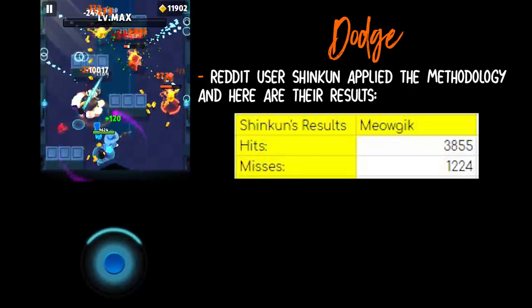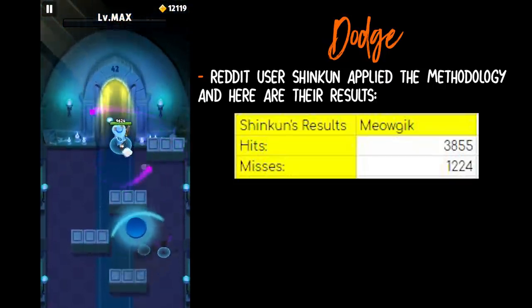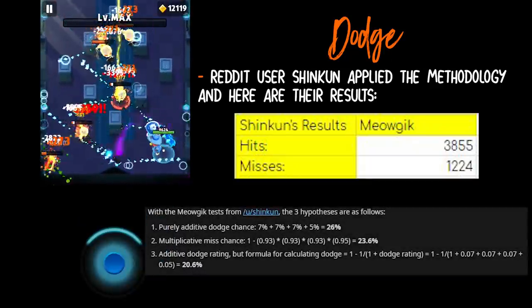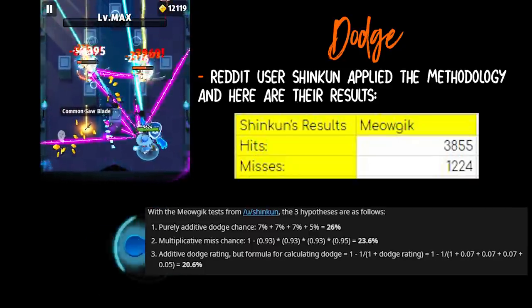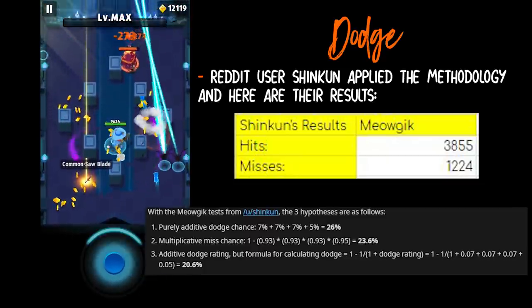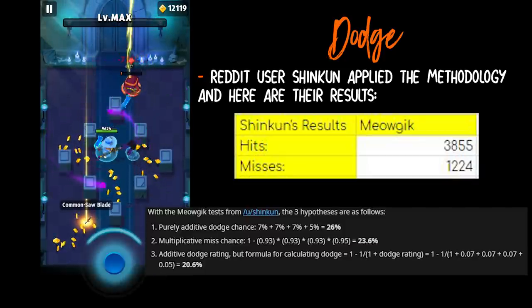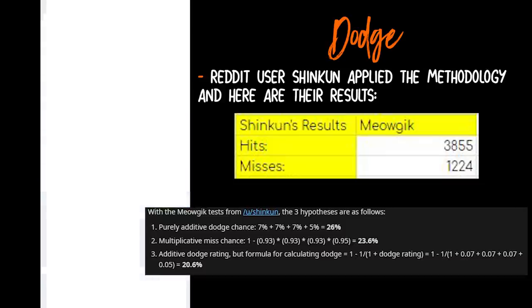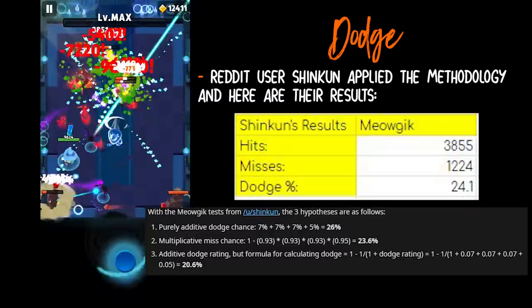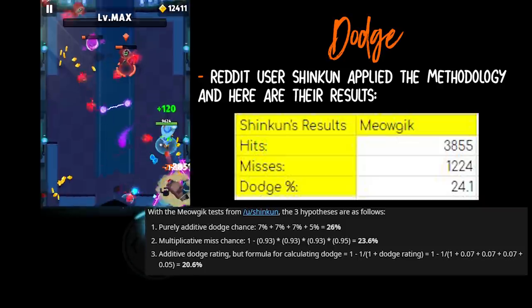There are three hypotheses. Number one is purely additive dodge chance — with this method that would be 26%, just all the percentages added together. Number two is multiplicative miss chance. Number three is additive dodge rating but with a formula for calculating dodge. Number two equals 23.6% and number three is 20.6%. The observed dodge percentage from Shinkan's results was 24.1%. From these results you can see that dodge chance is not additive — hypothesis one at 26% is incorrect.